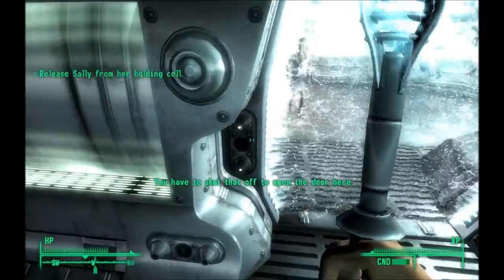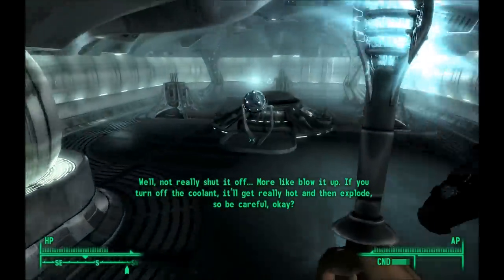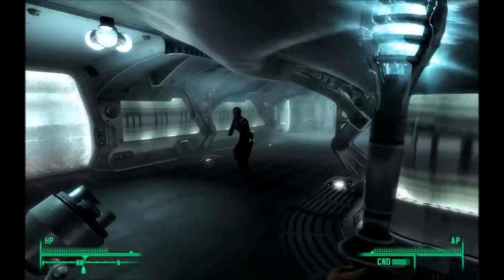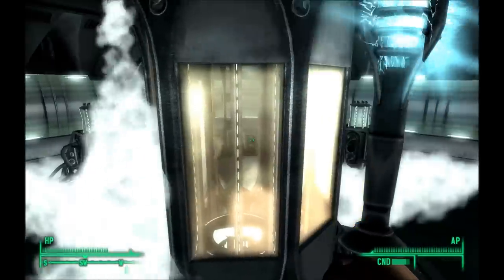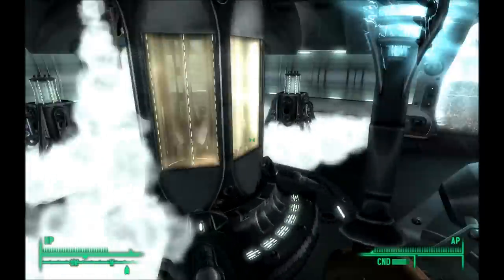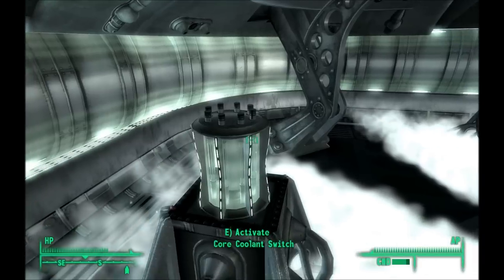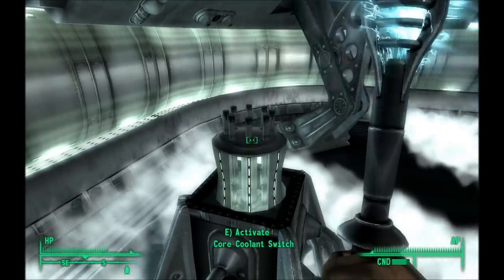I assume that this is the control — push the button! I feel like DD in Dexter's Lab right now, just walking around pushing random buttons. Don't push the button — get out of my laboratory! Did it work? You have to smash those things on the side there. Oh, smashy smashy. Actually I have to activate it — my bad.